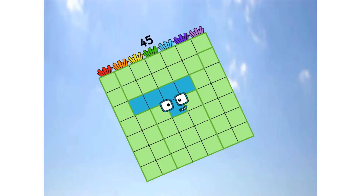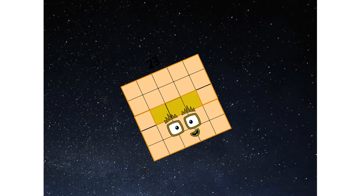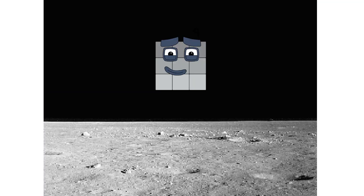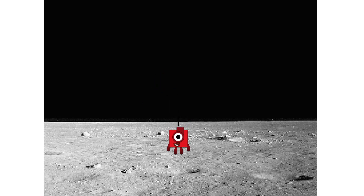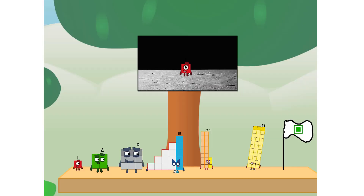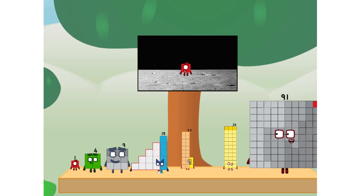Engaging secondary stage. Achoo! We've reached space. Second stage complete. Achoo! Entering lunar orbit. Launching lunar lander. Achoo! The square has landed. We did it! The only thing left now is to plant the square club flag. Numberland, we have a problem — I forgot the flag. Don't worry, little one. I'll take care of this.